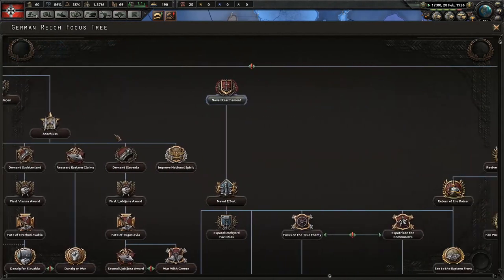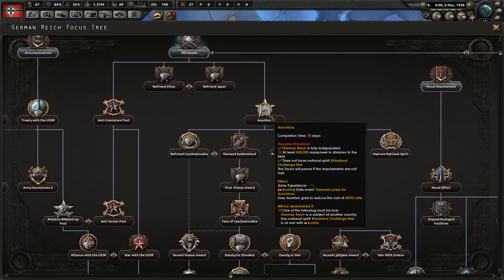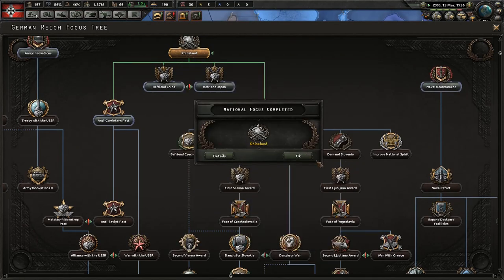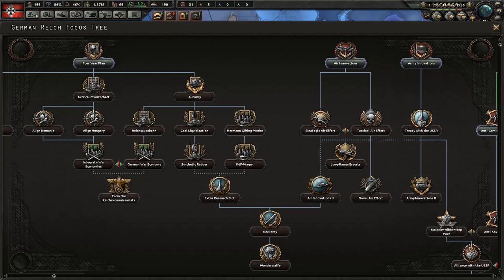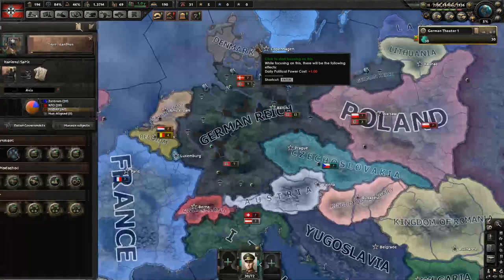Going back to the tech tree — we'll be able to take quite a bit of ground, if we're lucky, without having to actually fight anyone. The next thing we'll probably do is the Anschluss, which means we'll take over Austria. Let's pause for a second. The next thing I want to do is the four-year plan, which gives us some research bonuses for industry and a new political advisor — Captain of Industry, which means we construct things 10% faster. Definitely a good thing to have at this early point.